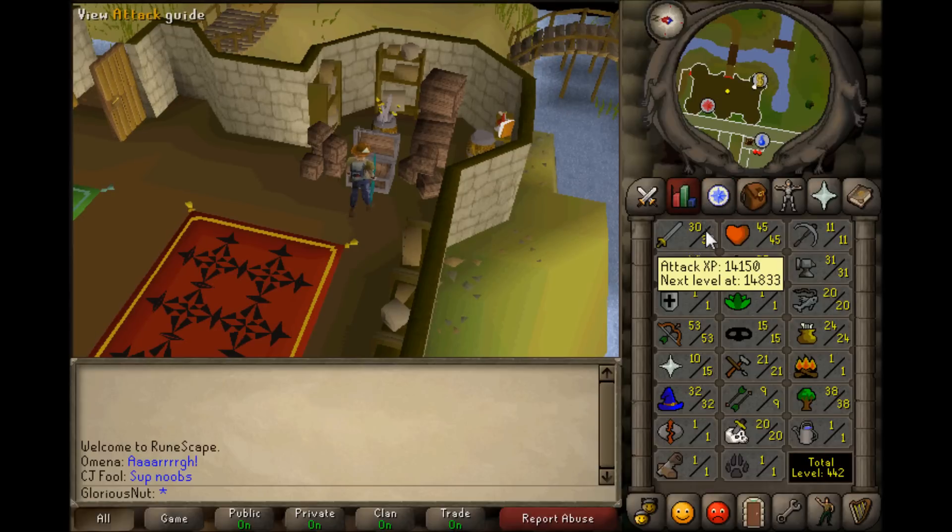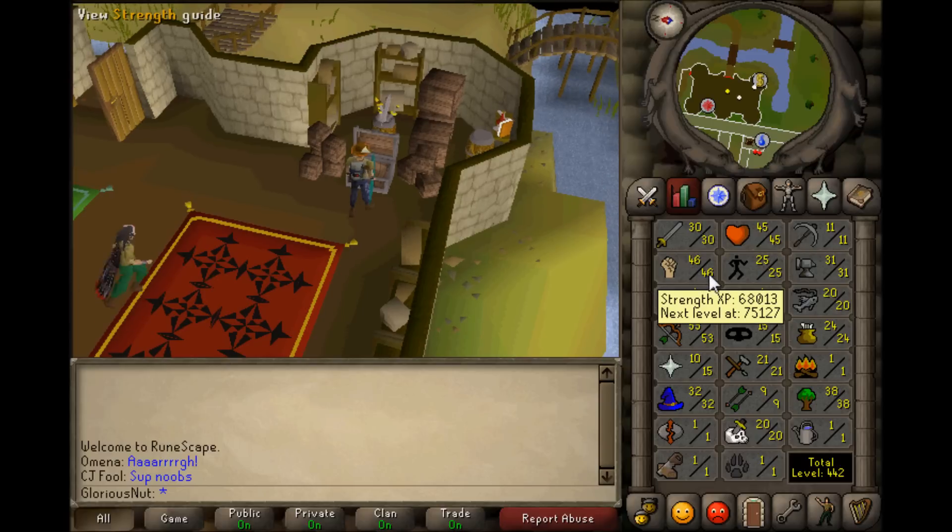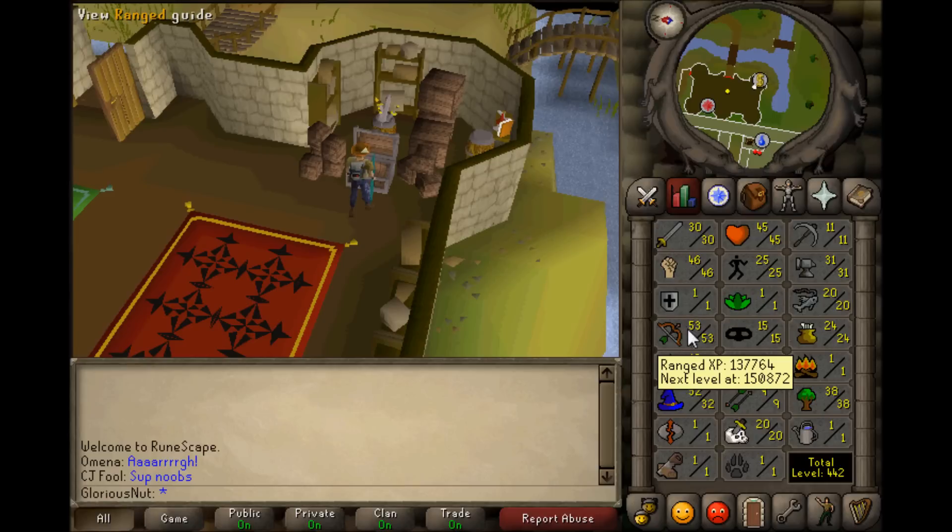Let's take a look at the stats bar. Since the last episode I still had 30 Attack, but now I've increased my Strength up to 46, still 1 Defense, and 53 Range. I believe I was level 22 in the last episode, so that's been increased a lot.